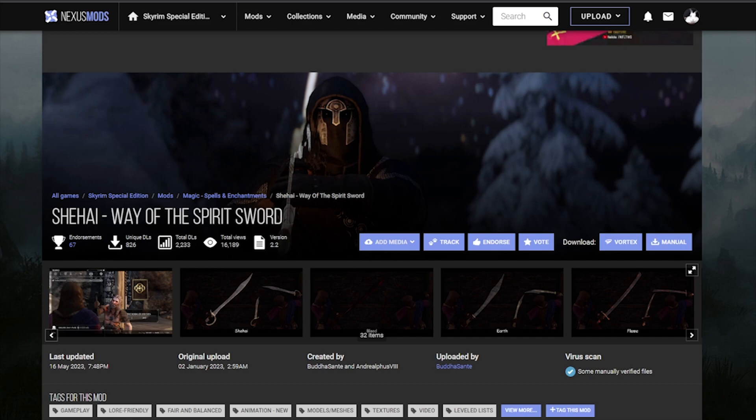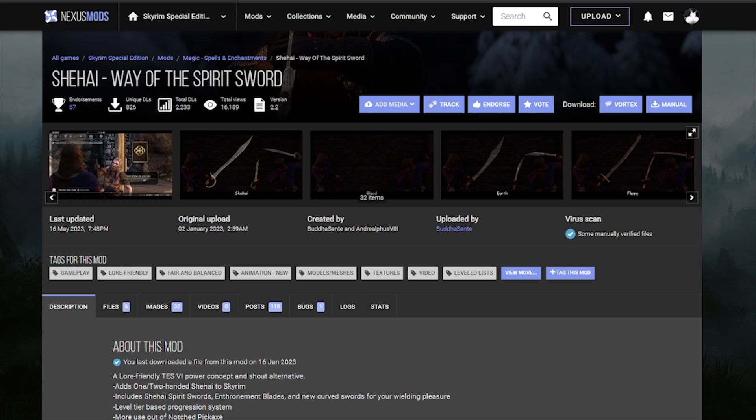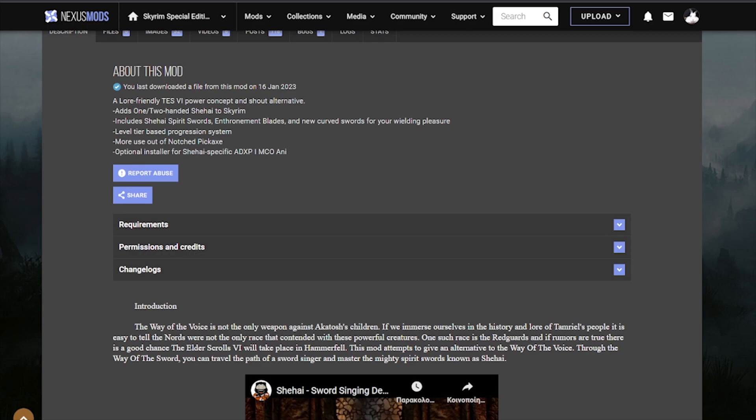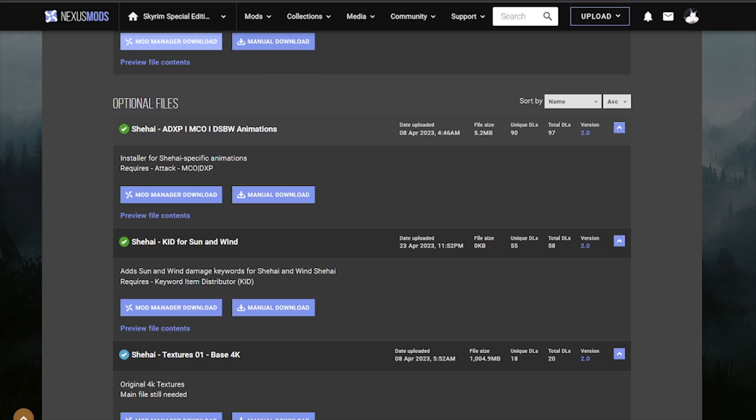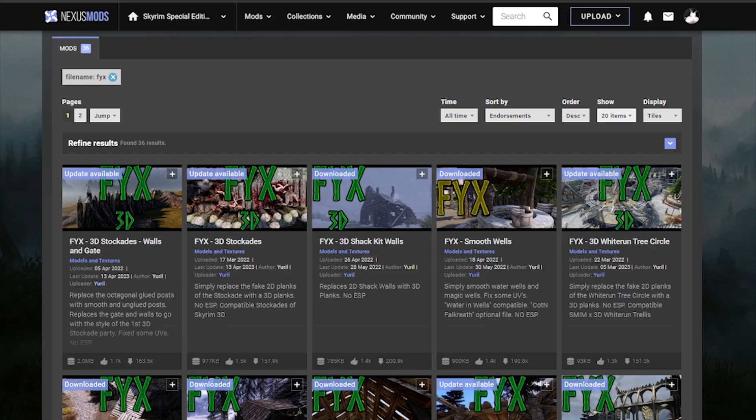I don't know why this mod is so underrated. It keeps the same idea from the Elder Scrolls Online and it adds a new power where you can forge new Bound Weapons and use those. It overhauls your Bound Weapons. You can read the description of how the mod works and how you get most of the stuff. Go and grab the main file and there is even a file for MCO that we are using.